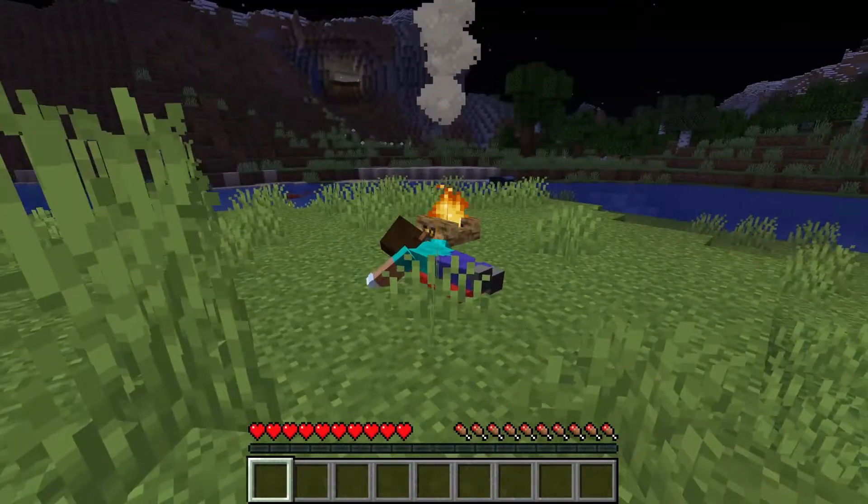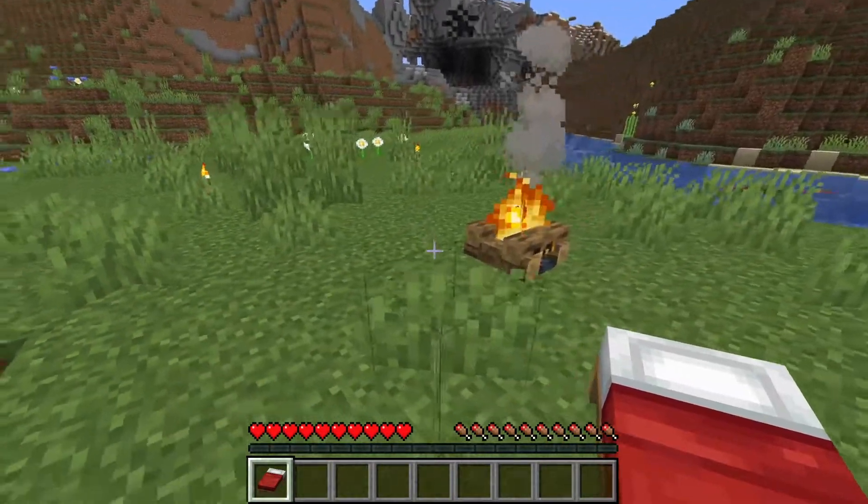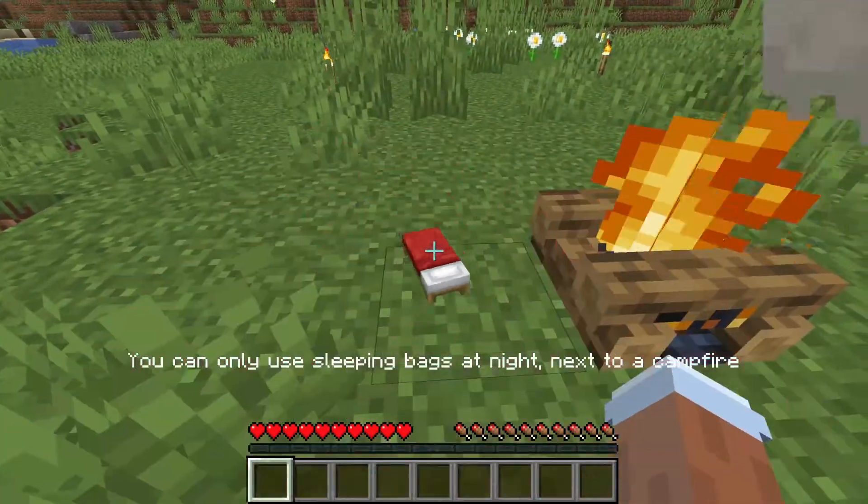So once we're next to it, we throw it on the ground, we lay down, and then it turns to daytime. And just showing you here — even if you're next to a campfire, it must be nighttime for it to work.